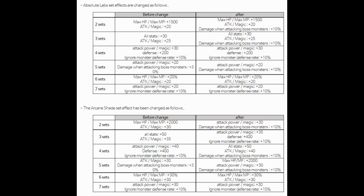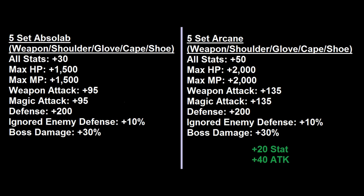Let's get started. The first thing we want to look at is the 5-set effect. This is going to be changed with the KMS-T update, but overall the set effect remains basically the same. As mentioned in my previous video, there's a 20-stat and 40-attack difference from Absolab to Arcane.